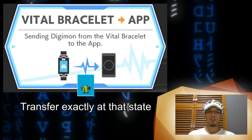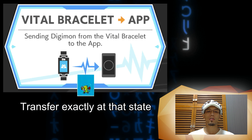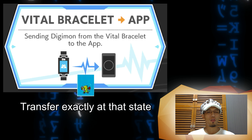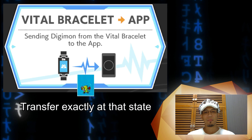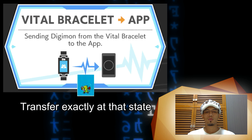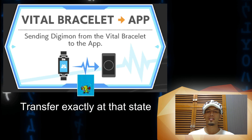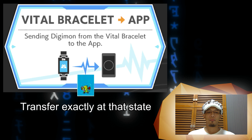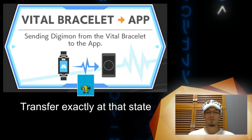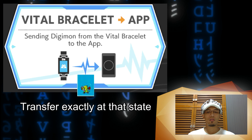In order for your Phoebe to record this exercise level, you have to transfer your Digimon exactly when it is still at that state. So if you want to keep a level three exercise Digimon, transfer it when you see them working out or sprinting. For those busy people, there is an easy digital way to achieve level two or level three — go to the Phoebe app, throw in a special training program chip, and transfer to your VB.